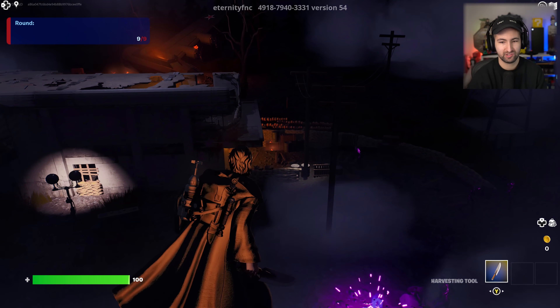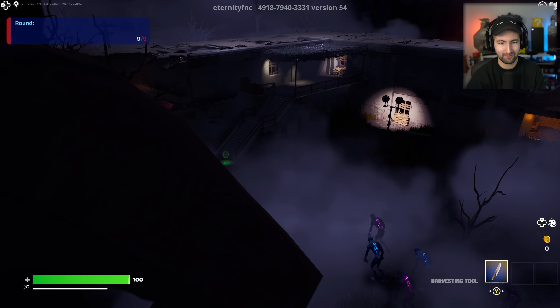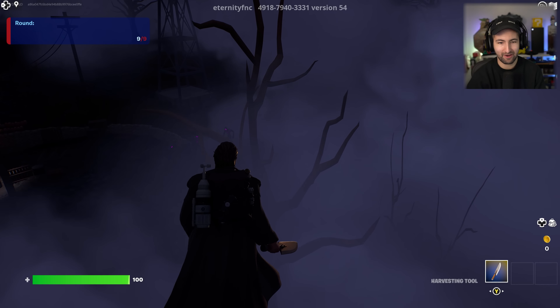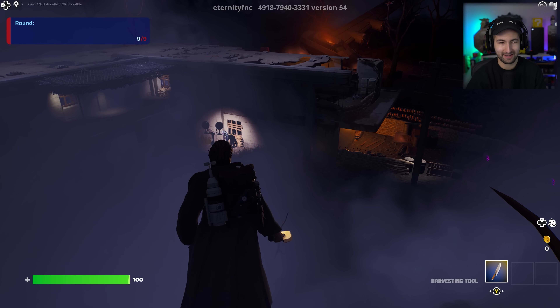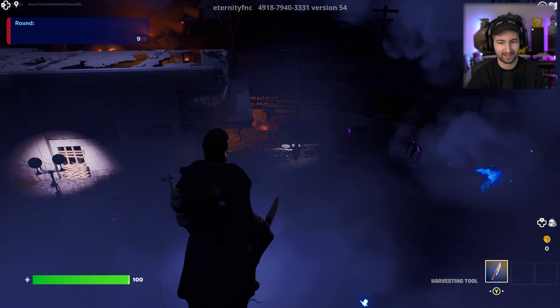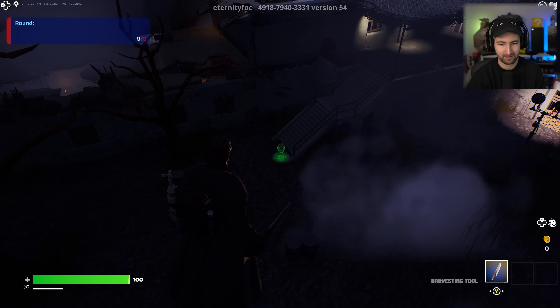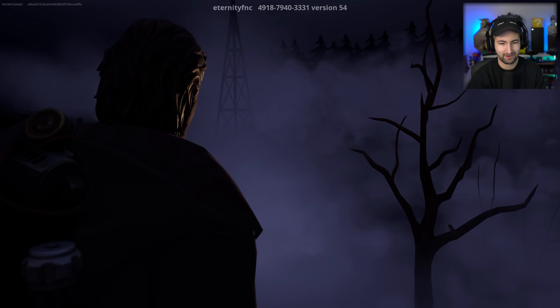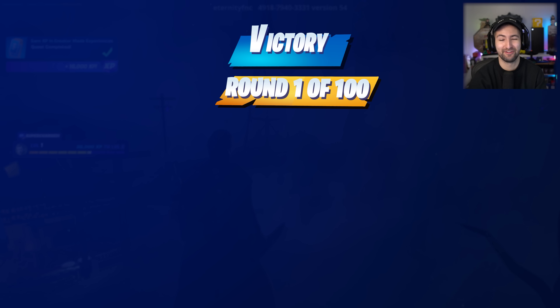So when the game's over, you spectate here for 30 seconds - you're up in the sky, out of bounds of Nacht der Untoten. But even the out of bounds looks exactly like the out of bounds of Nacht der Untoten. That is really impressive. You spectate here for 30 seconds until the round ends. Because I'm playing on my own, we'll just be up here forever. Look at that - there's even a power-up there. Victory, round one of 100. Imagine getting a victory royale every round you beat on zombies.